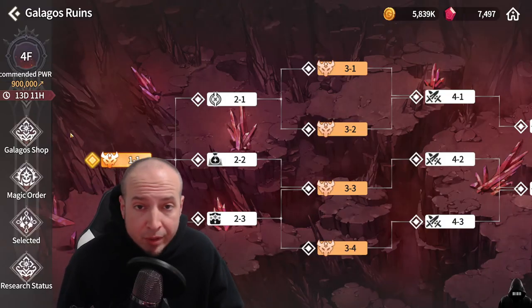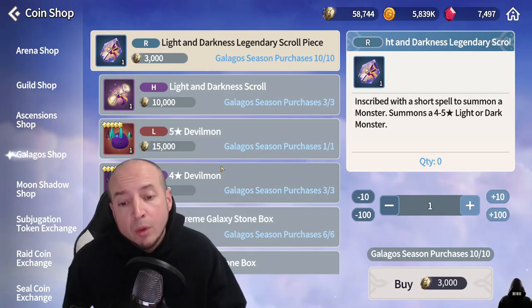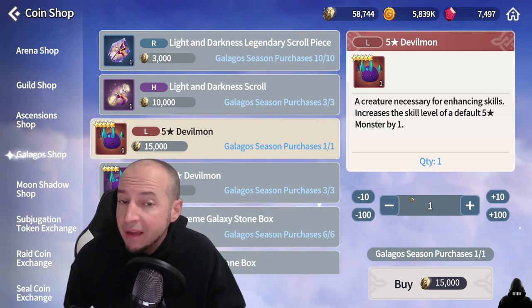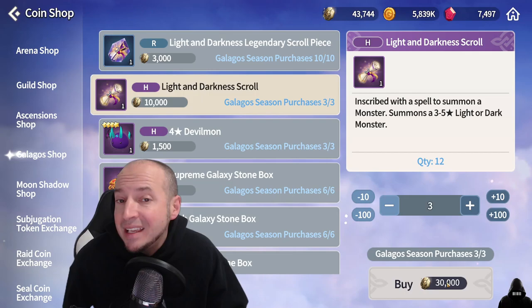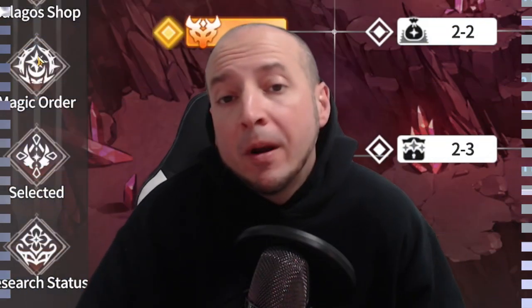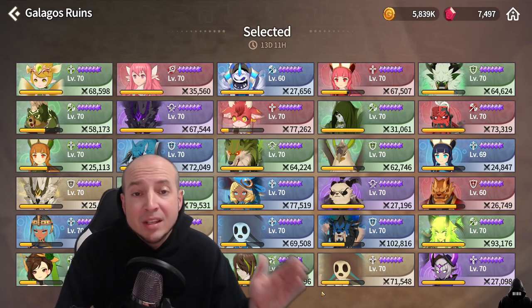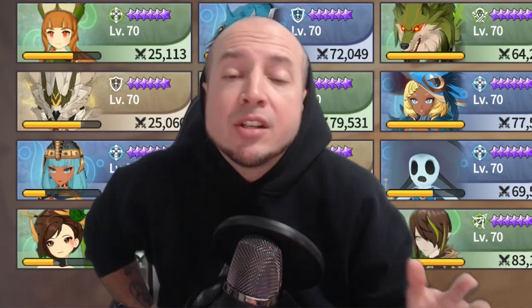Every season of Galagos Ruins is two weeks and it'll reset at the end of that time. What's good about this is that means you get two extra five-star devil mons every month. Also, you can buy three L&D scrolls from the Galagos shop every season. Now one of the first things you have to do is pick 30 monsters at the start to bring in for this whole season.